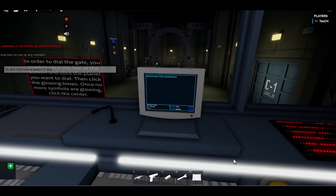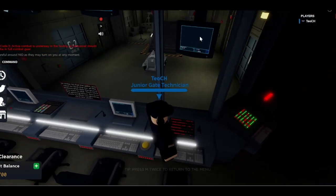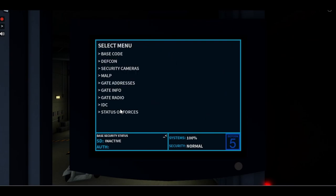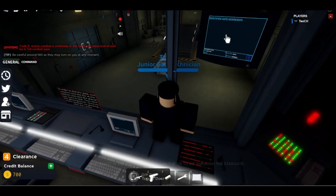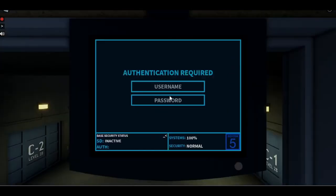There is also some information that can be seen on the screens when you turn them on. As you can see, there are the gate addresses — normally it would show the gate addresses and you could scroll down through them.